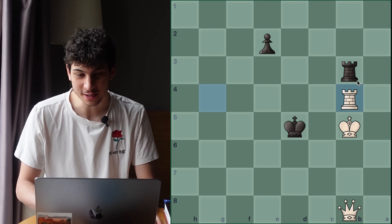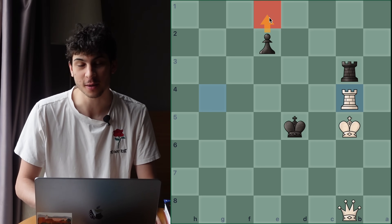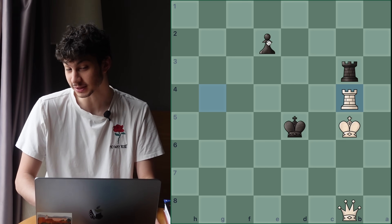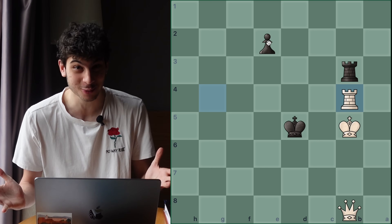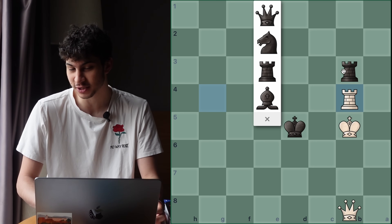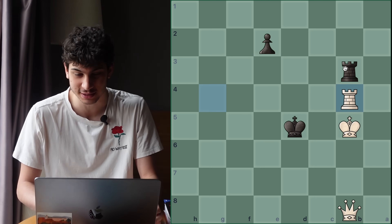From this position, it was very important to notice that we're one pawn move away from promoting to a queen or rook. This is very important given that if we don't promote, we basically can't win this — we're down a queen. But if we promote now, we just lose a rook here, which would be completely losing.